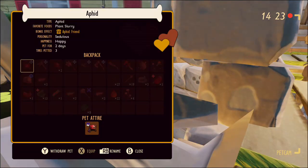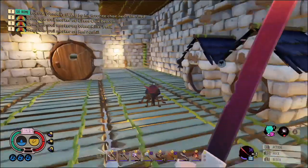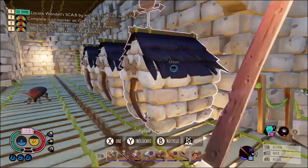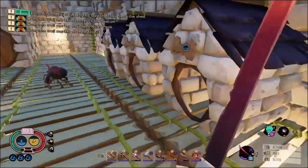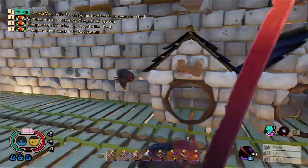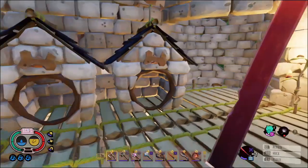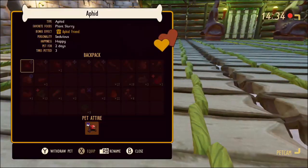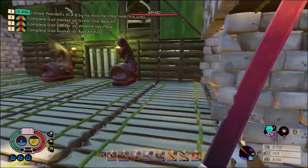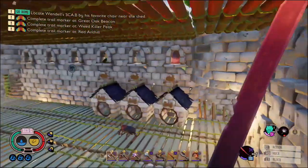Each pet also has ten inventory slots, so if you're out and about with them and your backpack is full, they can carry ten things for you. But be careful where you take them because they will still be preyed on by their usual predators. That's why I equipped each of my pets with a little fire helm, because that provides the biggest defense. But if they do die, you'll get a little pet memorial to remember them by.